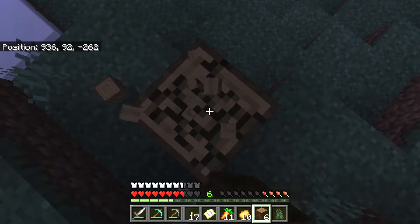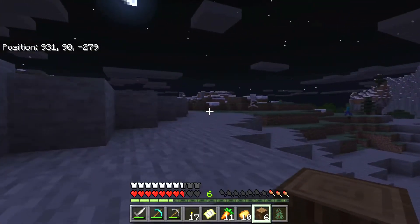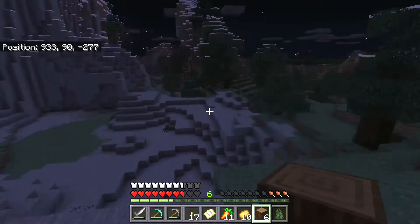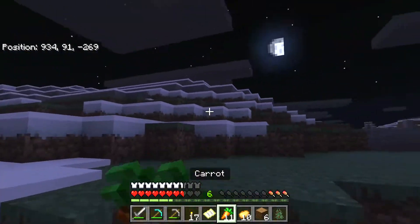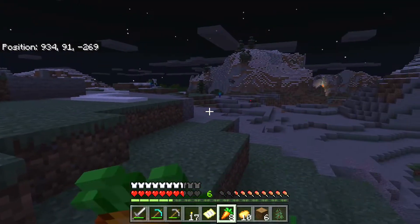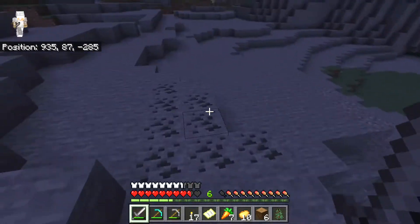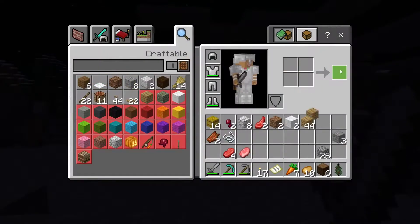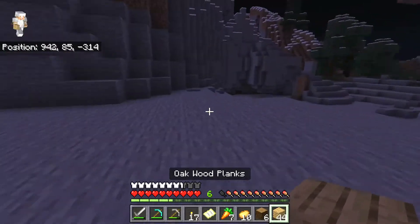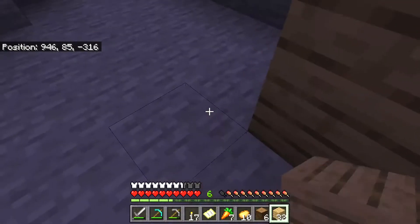I'll grab this last wood and start building. After building I think I'm going to go get some more diamonds because I need them, and I only have two pieces of wool — I have to change that. That's not a sheep, that's a spider. We'll just start building right now. I do need a bed but we can speed build this.